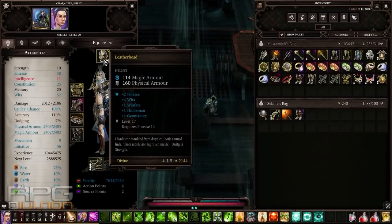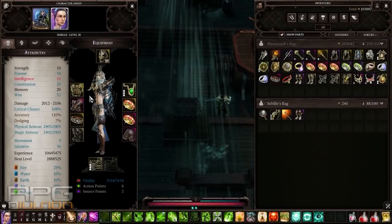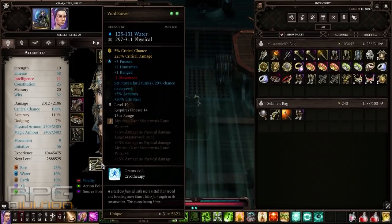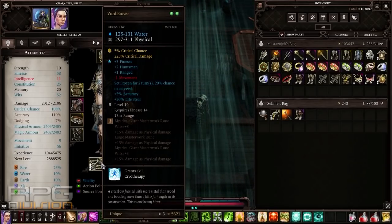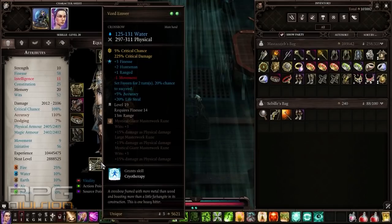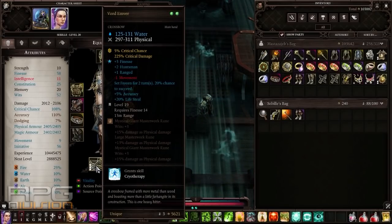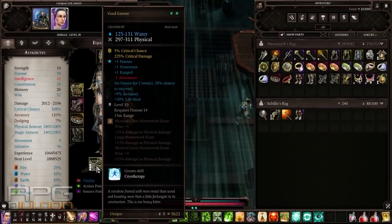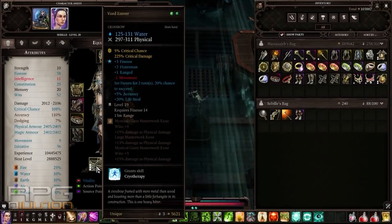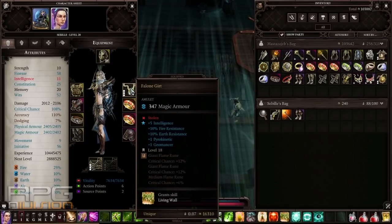As for the gear, go for everything that boosts your Wits, Finesse, Scoundrel and Warfare — Warfare being the least important one. A couple of points into Necromancy would be good as well but I have 20% lifesteal on this weapon so no need. I got this weapon in Arx when I went to the mansion of that paladin guy, Lord Ken, whatever his name is — some undead enemies attacked me and one of them dropped it. I put in a mystical giant master rook rune which gives you more Wits and plus 15% damage. With the amulet I went with giant flame runes because they give you more critical chance — put as many as you can.